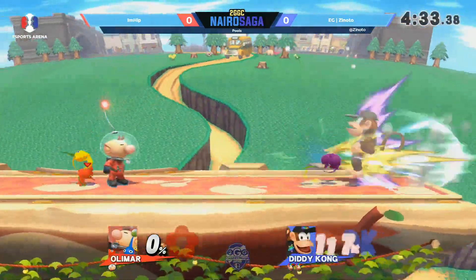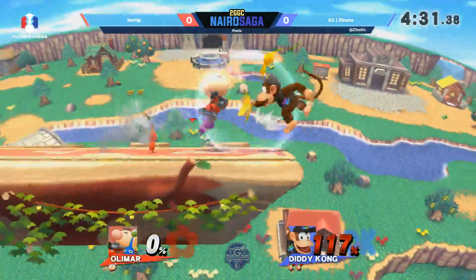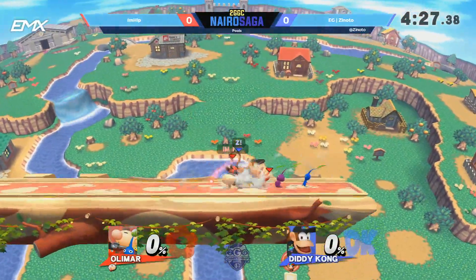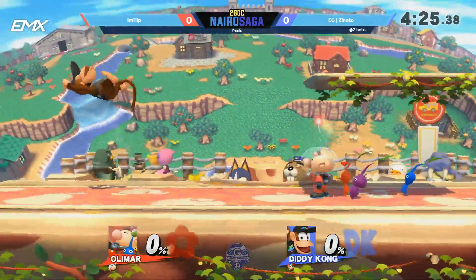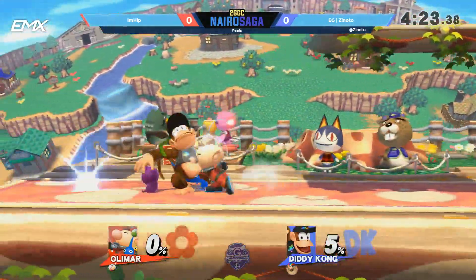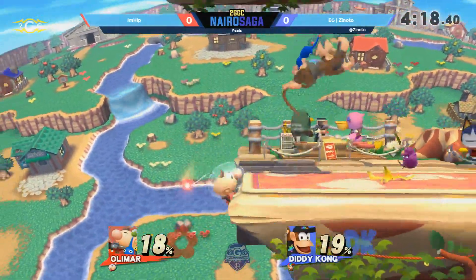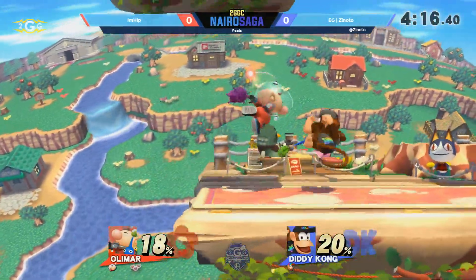Despite the Pikmin being on him, still running right into the face of danger with the double down tilt. Didn't quite get the first conversion he was looking for. I'm Hip answers back and silences the audience with a back air — reverse aerial rush back air, no less. He charged into him and just immediately threw it out there. Tries to get the tech beat into an up smash, but it was just a little bit too soon — he was expecting him not to tech whatsoever.